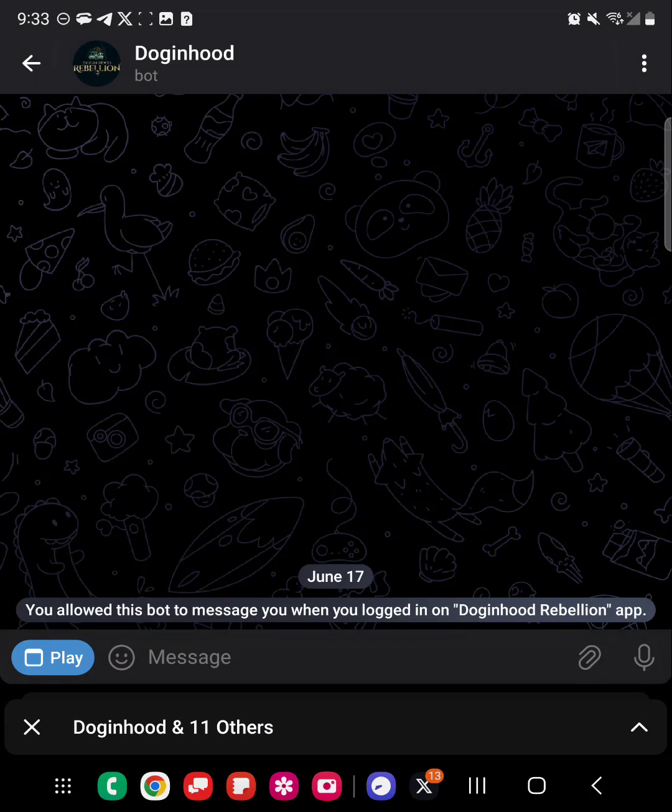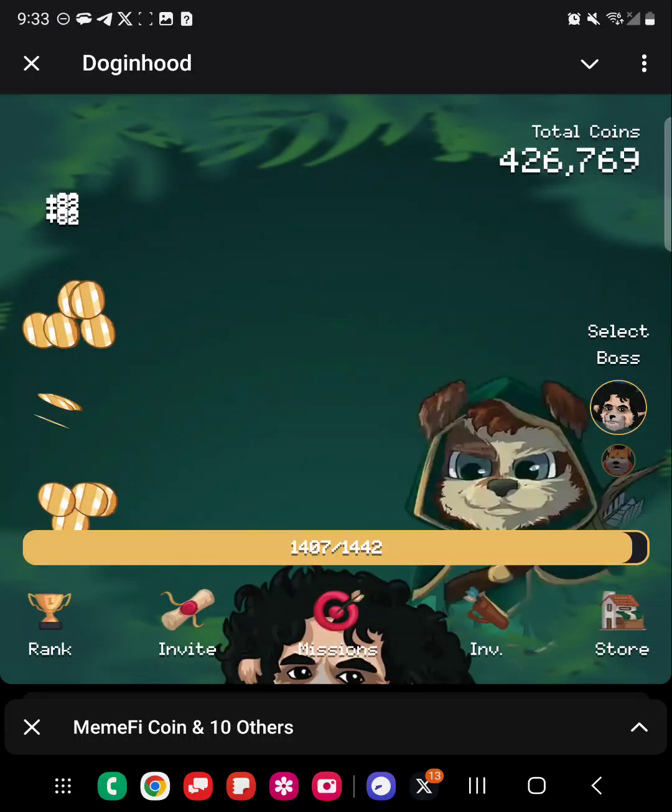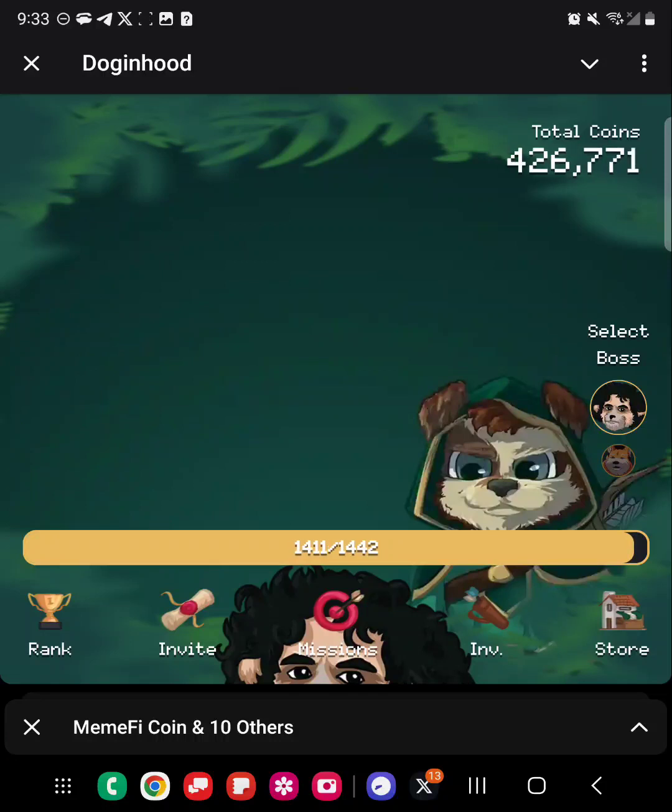Your recovery rate is this yellow bar at the bottom — you can see it rapidly scaling back up to 1,442. And if you look at the top right, you'll also notice that my total coins are accumulating idly, just doing it by itself without me doing any work.